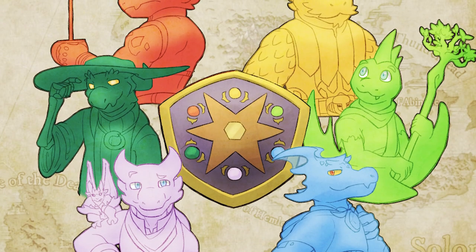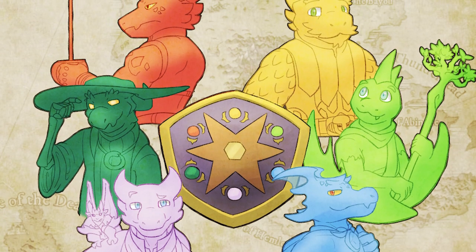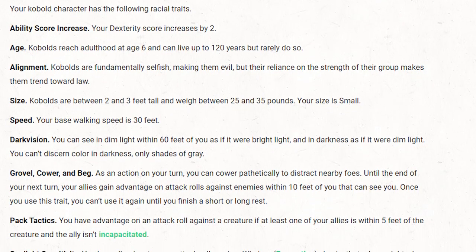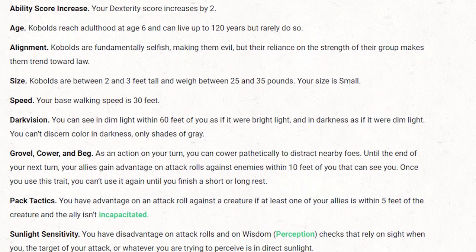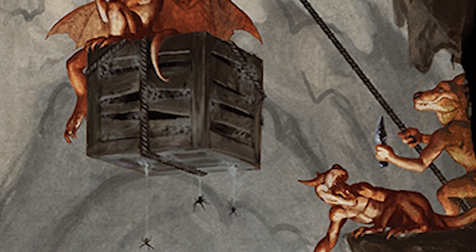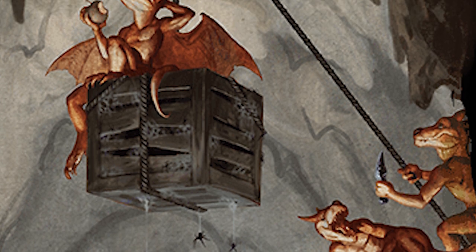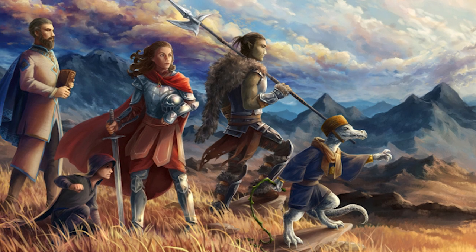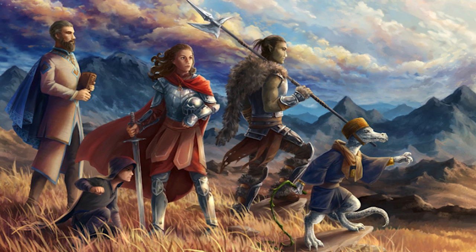About two years ago, I began a campaign where all the players were interested in playing kobolds. At the time, kobolds were only available in Volo's Guide to Monsters, and had a plus two dexterity and a minus two strength. Pack tactics would grant everyone in the party advantage on their attacks, and sunlight sensitivity is no fun for anyone involved. If there is a single kobold in the party it might be okay, but a group of six is just wild.